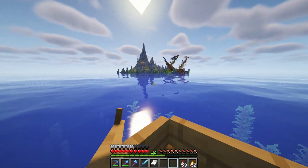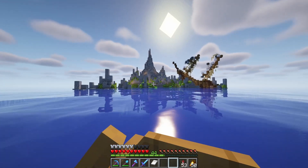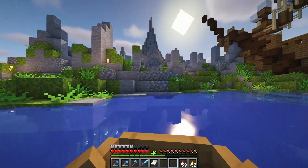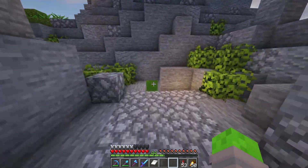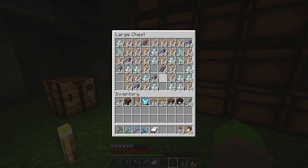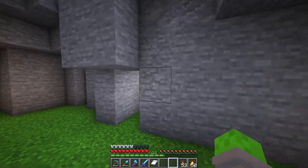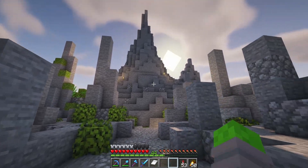This is where we have an ocean monument underneath the water, and we built this fake facade of an island up here on the surface. If we go into the interior of this island, you'll see that not only is it gorgeous, but it also has a guardian farm underneath it — you can actually hear it, it's very loud. Inside here is where we get all of the goodies from our guardians: our prismarine, crystals, fish, and ink sacs. It's a very, very cool farm, and I think the whole facade of it is really what makes it so awesome.